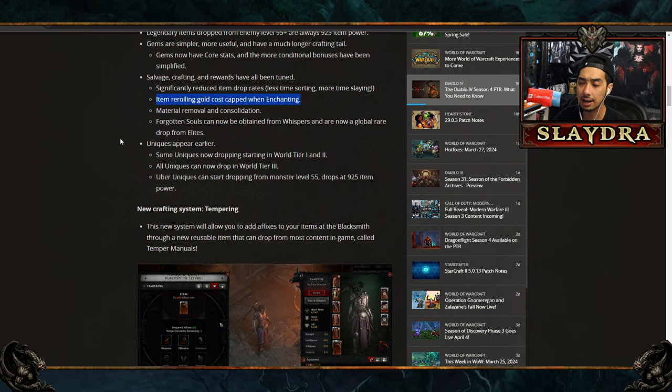There's going to be an item cap on the gold cost of rerolling items. They're removing material requirements and doing some consolidation. Forgotten Souls can now be obtained from Whispers and are a global rare drop from Elites — think of it like Death's Breath from Diablo 3. Overall, pretty awesome changes.